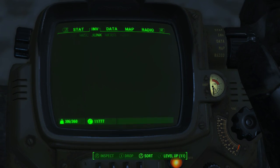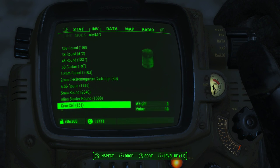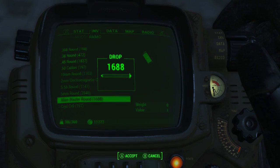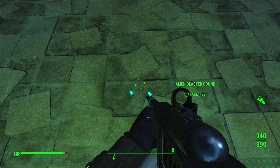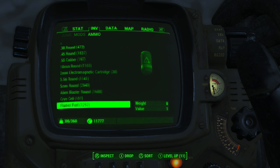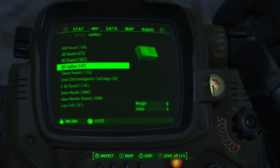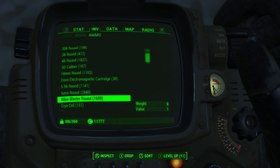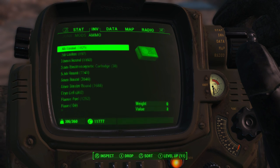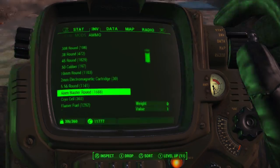Once your game is quick saved, you're going to need to quit to the main menu. You cannot just load your quick save directly — I personally tried that and it does not work. Once you manually quick save, go back and quit to the main menu. Once you're at the main menu, load up the most recent quick save you just manually did. When you come back into your game from loading it from the main menu, you will see that on the ground you have both stacks of ammo with the same number on them, and both will actually give you that amount of ammo.